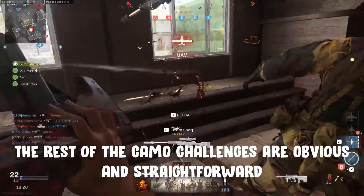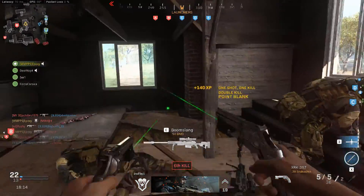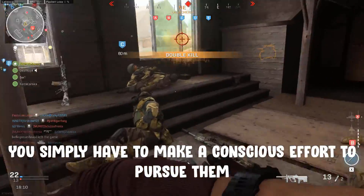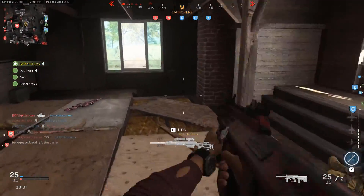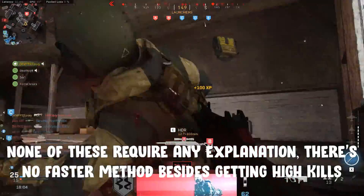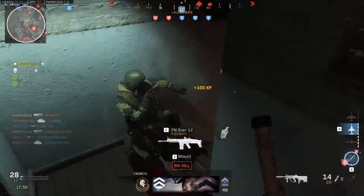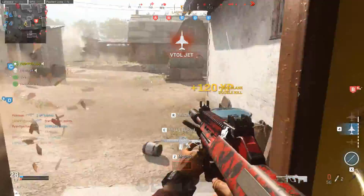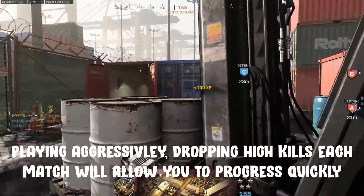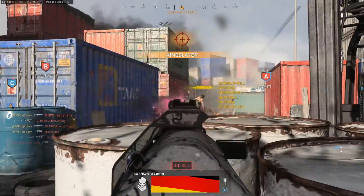The rest of the camo challenges are all very simple and straightforward. Challenges like crouch kills, headshots, and general kills can all be accomplished quickly with conscious thought — you just need to actively focus on going for that challenge with each kill. For headshots, use a sight that makes aiming easy. For crouch kills, crouch whenever you see an enemy. For no attachments, don't use any. The best way to complete all of these is simply to get lots of kills per game by playing aggressively and farming as many kills as you can each match.